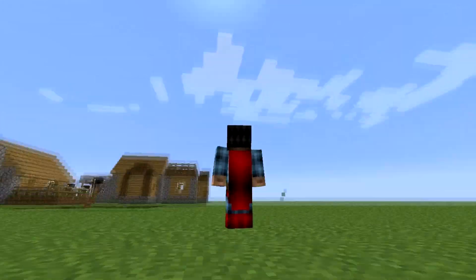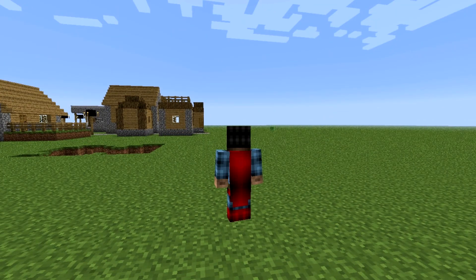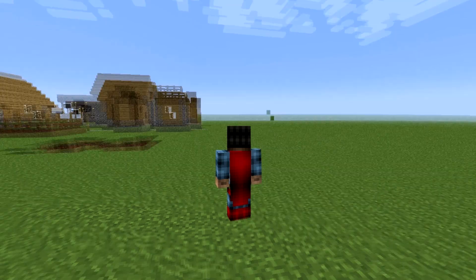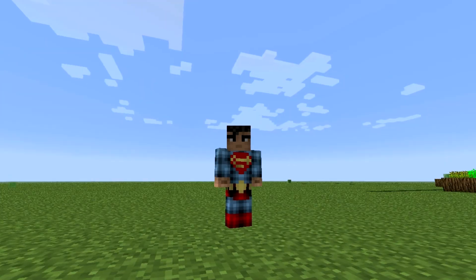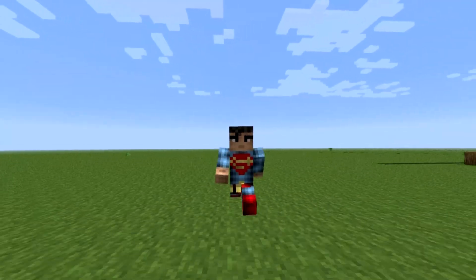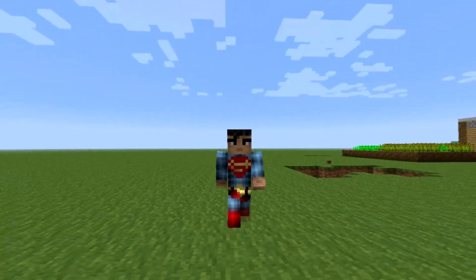Let's take a look at the back. Obviously, his signature red cape. Red boots. Nice blue back of the hair. Luscious black hair. And his belt. Everything about this skin is done correctly, I'd have to say. That's what I looked through — a lot of skins.